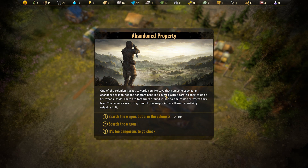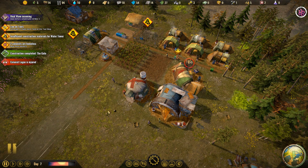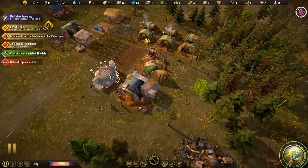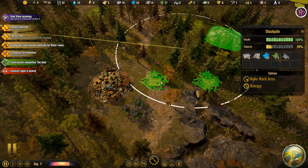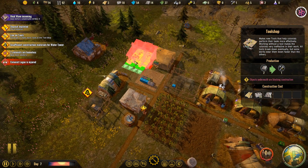Abandoned property event — one of the colonists rushes toward you having spotted something. We searched the wagon and found some components and some plastic. Then an event about a sickness that killed two people. We need some tools — let's get ourselves a toolsmith. That should be fine because we now have some additional workers, so we can start converting some of that excess metal.